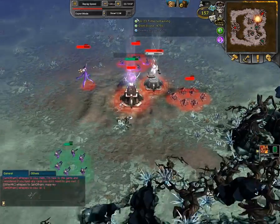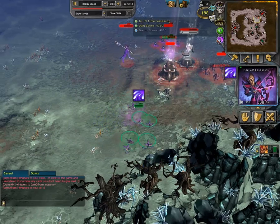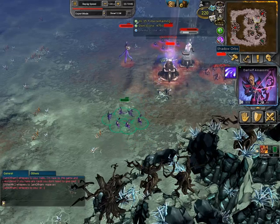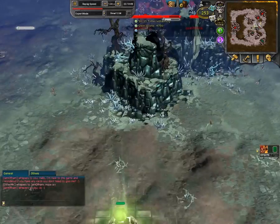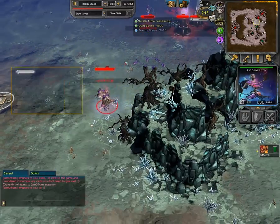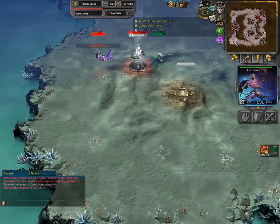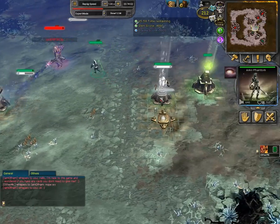I don't know how Expert Mode is going to do this. He has Ami Phantom in his deck, which is light counter. So Ash Bones are going to be useless. Hopefully Vampire doesn't only go for Ash Bones, because that's mostly what players are going to be doing.